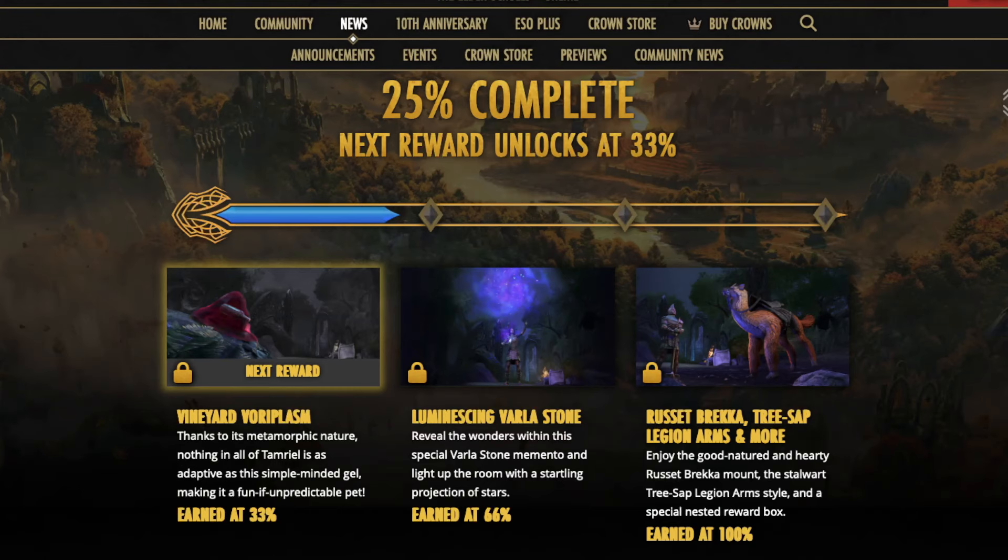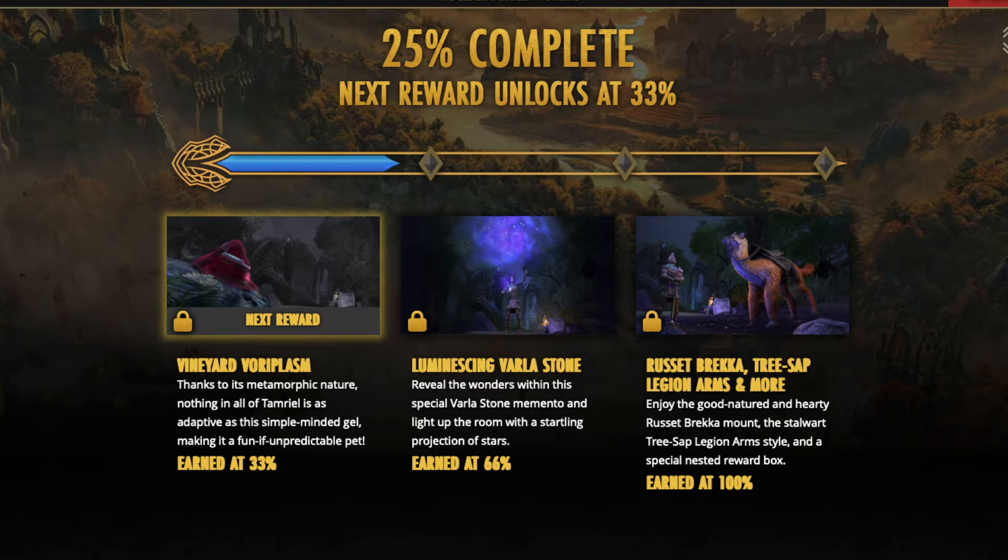What we get for completing this community-based event is a vineyard voroplasm pet at 33% completion. We are already 25% of the way totally complete after I believe two and a half days worth of work. At 66%, we are getting a pool memento. And then at 100%, that's where you get the big juicy rewards — the pet, the legion's arm pack, and more.